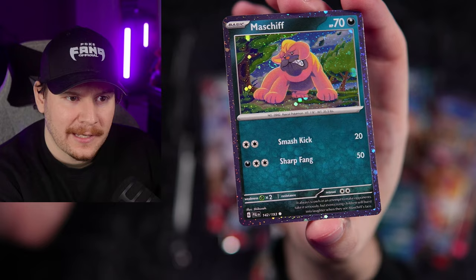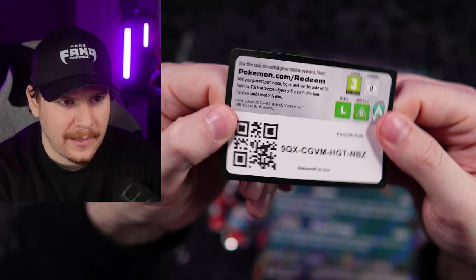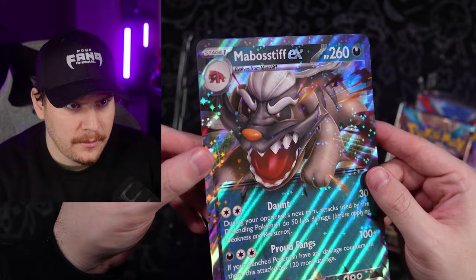So if you're looking up the value of these, make sure you include that it is a Cosmos holo to get the exact price for that card and not just the common or uncommon. Code cards are going out to the Fang Gang throughout the video. Let's get rid of this plastic. We have our Jumbo card.